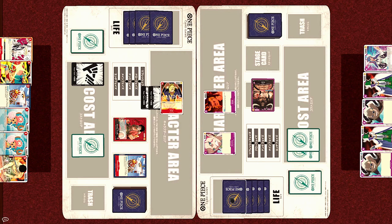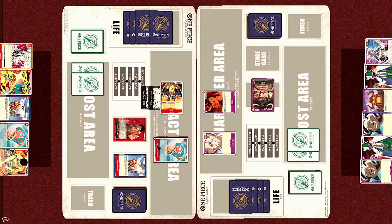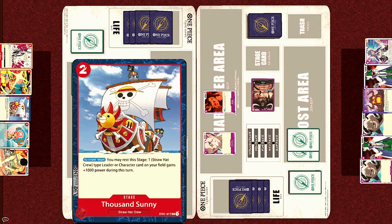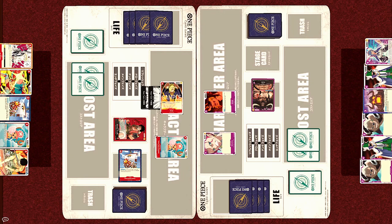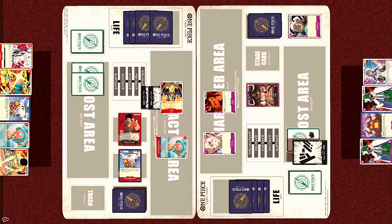But since he still has 5 life, he's just gonna take this first hit. He takes the first of his life, which is a stage card, but it does not have a trigger effect. Next, Luffy will use his last remaining Dawn to play Chopper, a trusty blocker. Then he will use the effect of the Thousand Sunny — Activate Main, rest this stage — one Straw Hat crew-type leader or character on your field gains plus 1,000 power this turn. By resting the Sunny, he increases Luffy's own leader power by 1,000 and attacks Kaido for 6,000. Kaido has to block with 2,000, choosing to discard two Sheepsheads. And with that, the Straw Hats' turn is over.